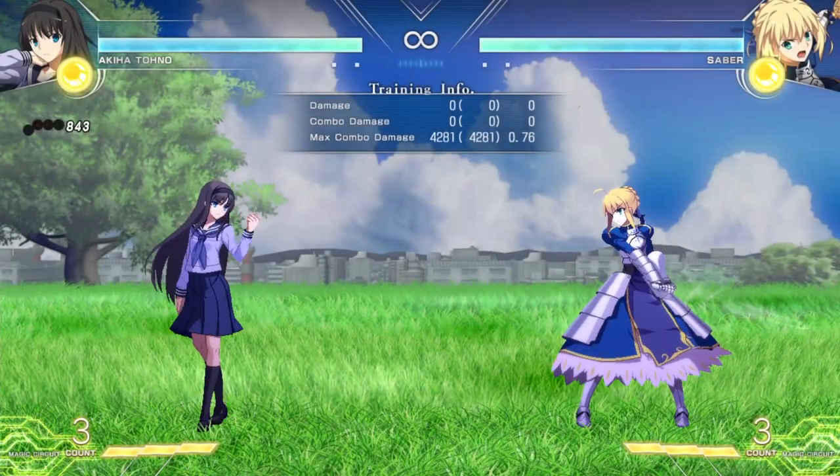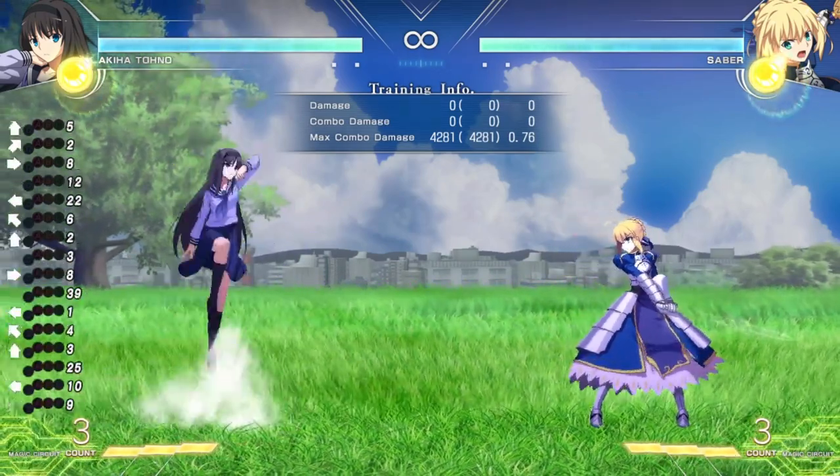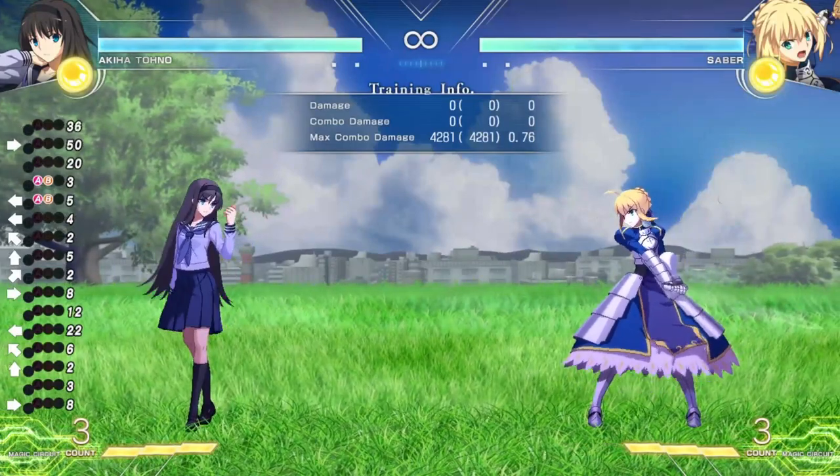On your screen right now are two characters. On the left is Akiha Tohno from the game Tsukihime, and on the right is Saber from Fate.